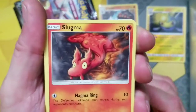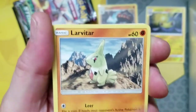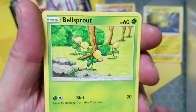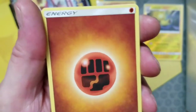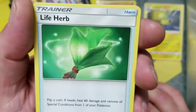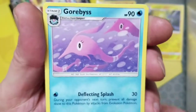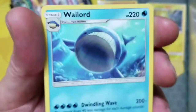We got our Fruit Roll-Up, we got a Luvdisc, we got a Whismur, we got a Bellsprout, we got a Wailmer, we got some Fighting Energy, we got a TV Reporter, we got some Life Herb — don't smoke it all at once — we got Koffing, we got a Bellsprout reverse.